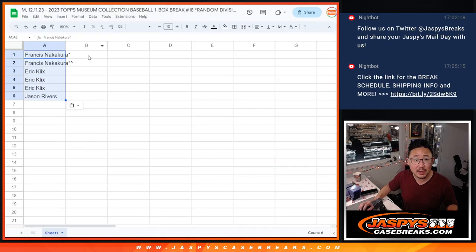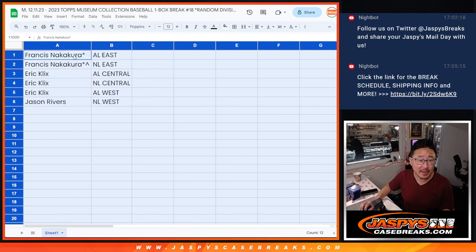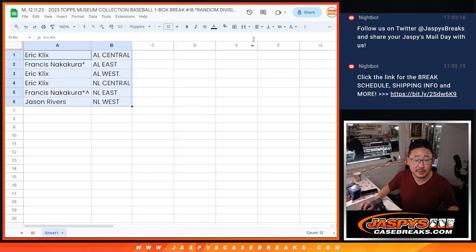AL East and NL West. Francis with the East — AL East and NL East. Eric with the Centrals — AL Central and NL Central — along with the AL West. And Jason with the NL West. It's alphabetized by division.